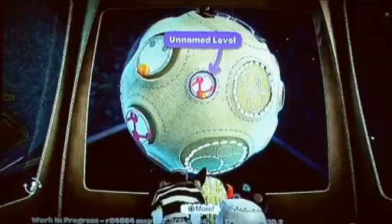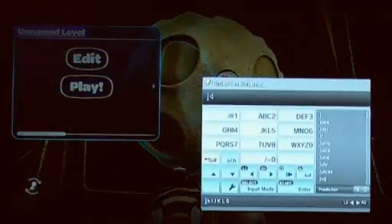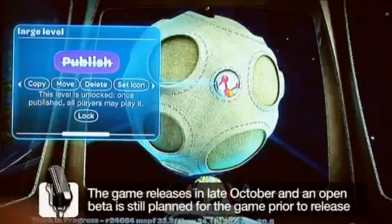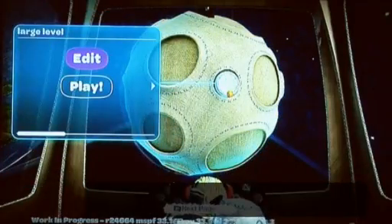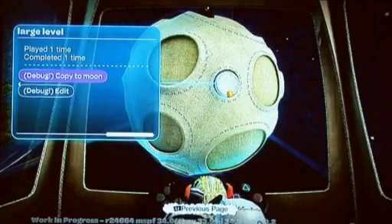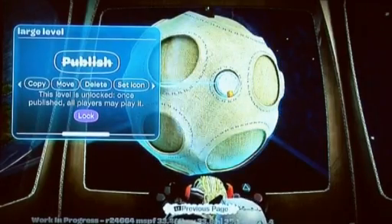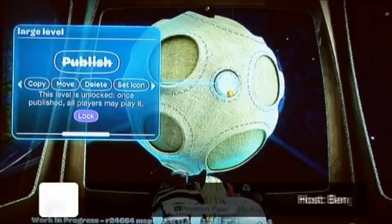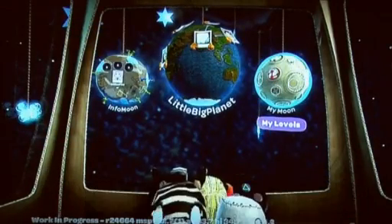So we've tested our level — it's reasonable, not the best level ever. We go back to our moon and rather than editing again, I'll go in and name it. Up here we've got 'Publish', which will upload it to the internet so everyone else can play it. You can set an icon for it, copy it to other places, delete it, and you can also lock it so only your friends can play that level, or allow anyone in the entire country to play it as well. So there we go — LittleBigPlanet, go buy it.